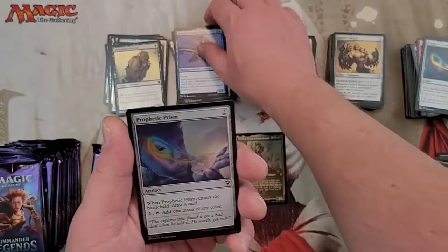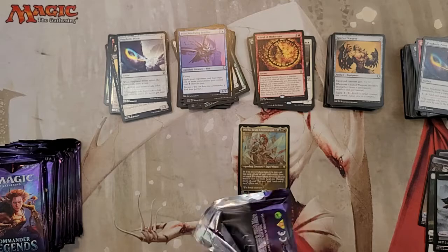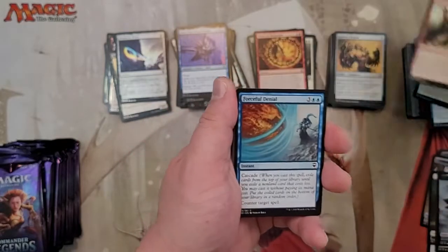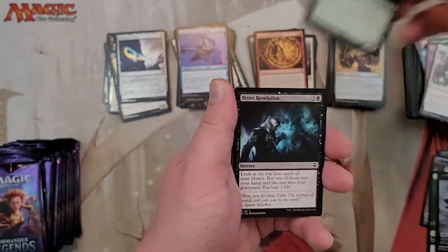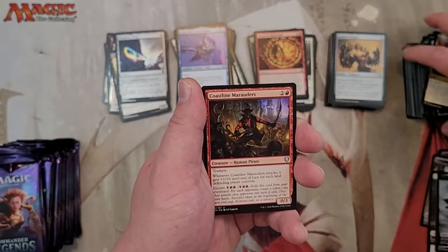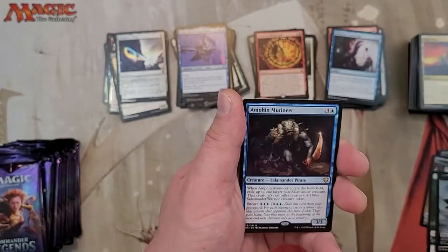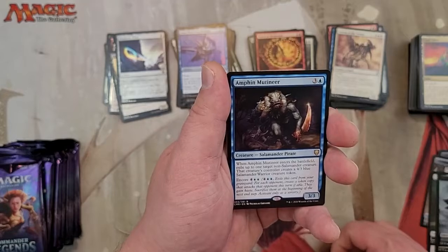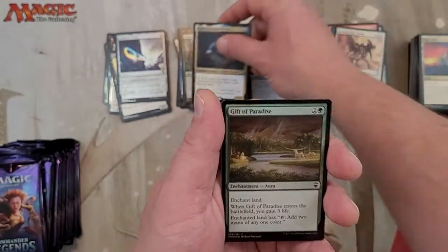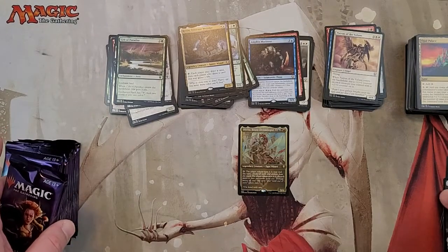Rayev, Eswar, Prophetic Prism, and a Zombie token. Let's see if we can get another Etched Foil. Hobo Pals, Coastline Marauders — this Encore thing is going to be fun to play with. Thirst for Knowledge, Patron of the Valiant, Amphin Mutineer, Salamander Pirate, Numa Numa, and the Rabbit Wizard. Gift of Paradise Foil with a rock — like Josh Lee Kwai throwing rocks for days. I don't know if you've seen that Command Zone video but it was pretty good — he was using the red guy that makes rocks, and Inspiring Statuary with affinity for artifacts to basically use them as mana.